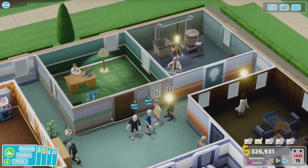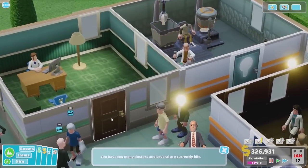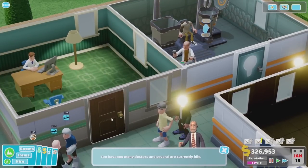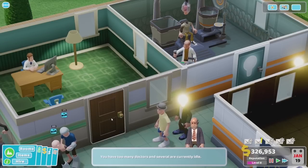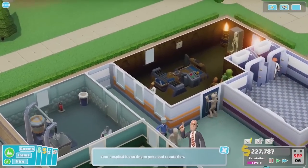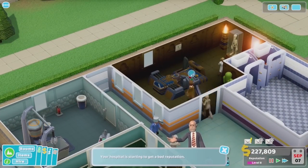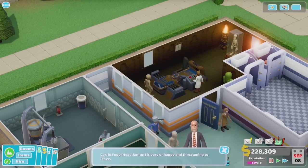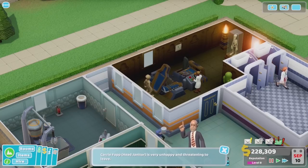A lot of this stuff is still placeholder — we're still going through the UI. There are little numbers above characters' heads ticking down, but it won't be as crass as that in the end, although it does give you a sense of what new rooms you might need to build and how long these patients are gonna hang around. The more you anticipate things, the fewer of those icons you'll see — they're just there to prompt you.